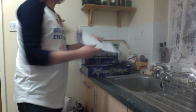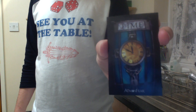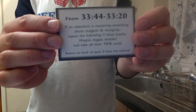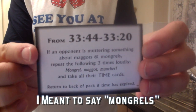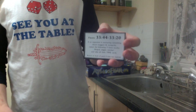Rules — not too many. Double-sided A4. There's a pad to write your greatest fears in, and a little pencil. We get a deck of time cards. Here's an example time card for Atmosphere — from 33 minutes 44 seconds through to 33 minutes 20 seconds, the following effect: "If an opponent is muttering something about maggots and monsters, repeat the following three times loudly." So I can only conclude the gatekeeper might force a player into speaking some madness, and if he gets your player doing that, you can then turn that on one of the other players. That's a time card.